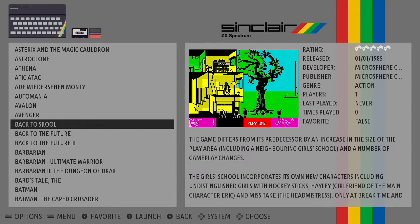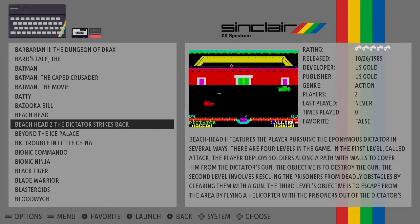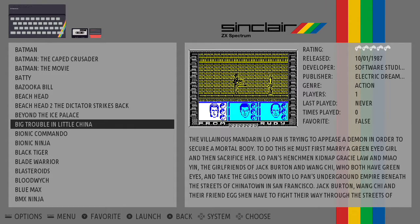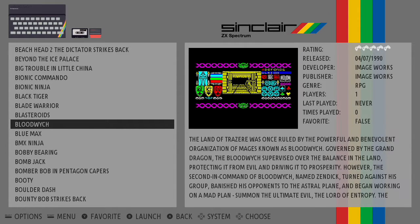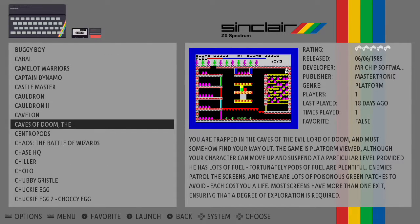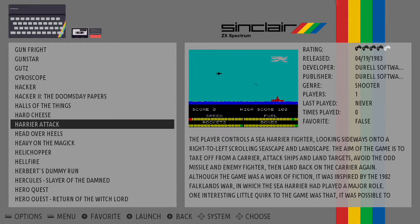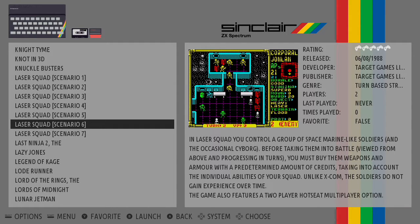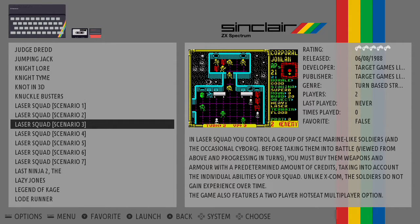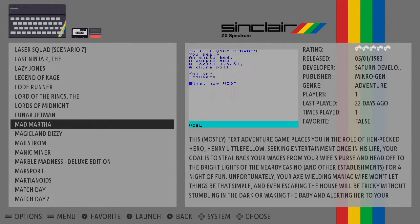There's a few Monty Mole games actually. All the Barbarian games. So yeah, it's worked out quite well. I've probably got about another 50 or 60 I want to put on. You can cycle through the letters quite quickly. Laser Squad's a bit weird — separated into different scenarios, don't know why. Might have to check that out.